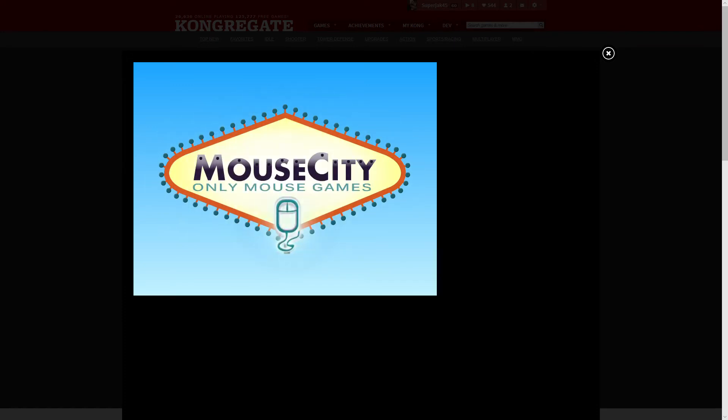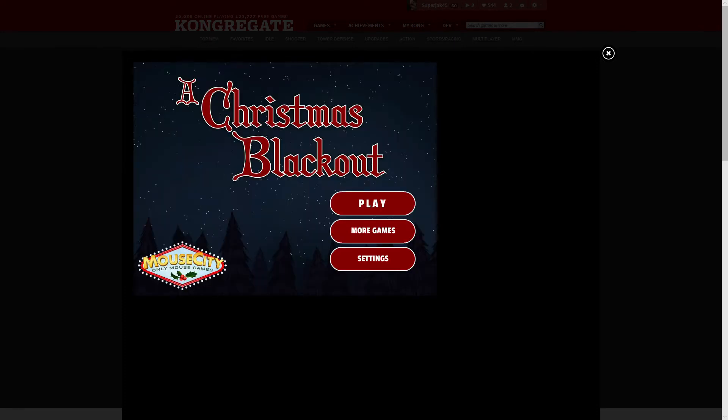First up, it's Christmas Blackout. As usual, you can play it on Congregate.com, which is where I'm playing it now. You can also play it on MouseCity.com or Newgrounds.com. You can also find it on the Carmel Games website, which I'll be linking in the description down below.